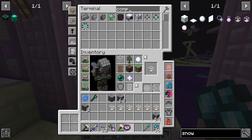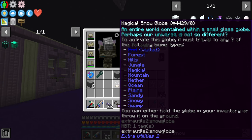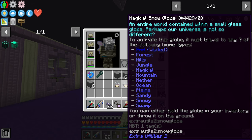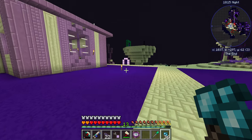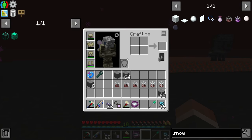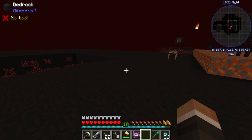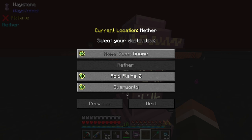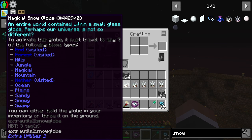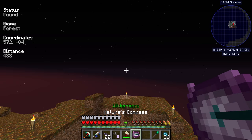Now that we have the actuators, let's grab the Nature's Compass. Most of the biomes we're looking for are exclusive to the overworld, though one is the End and one is the Nether. Let's quickly get the Nether over and done with to tick that off the list. The rest should be overworld exclusive. We've already done forest, and we need: hills, jungle, magical, mountain, ocean, plain, sandy, snowy, and swamp.